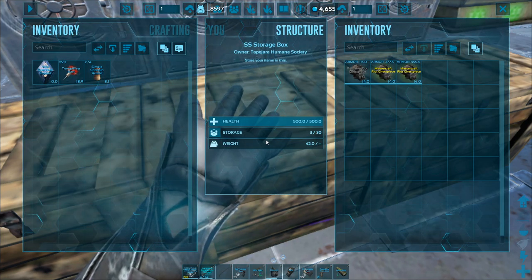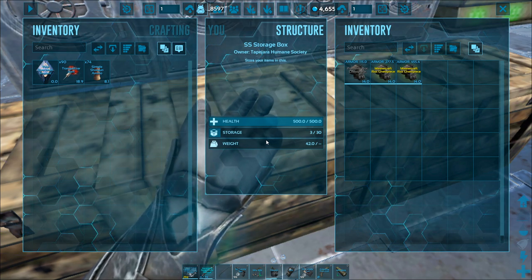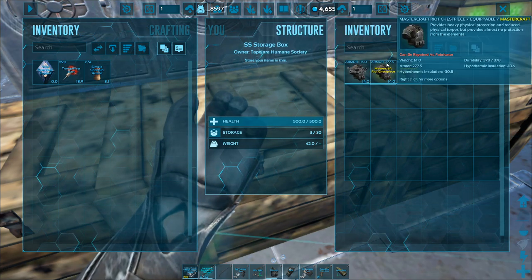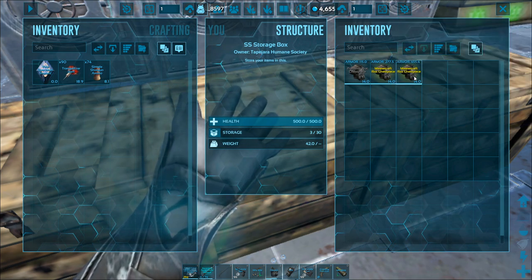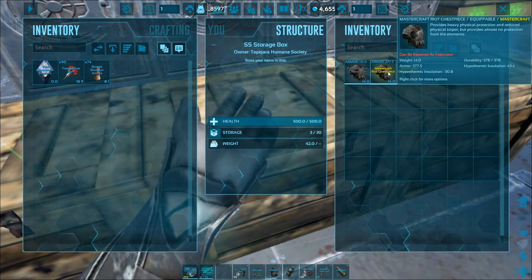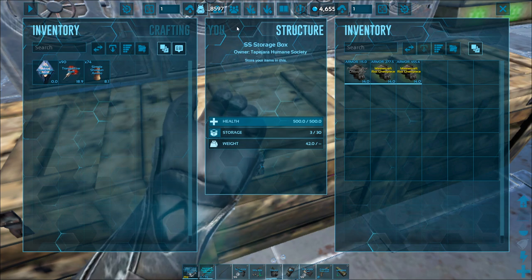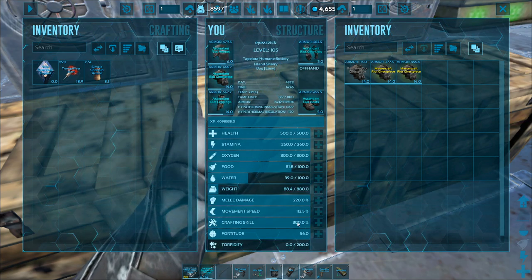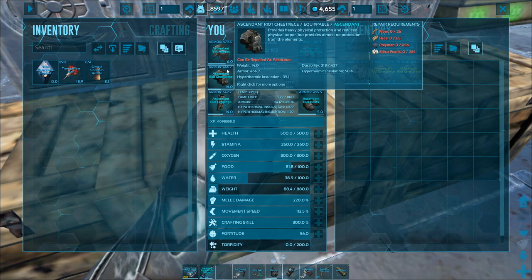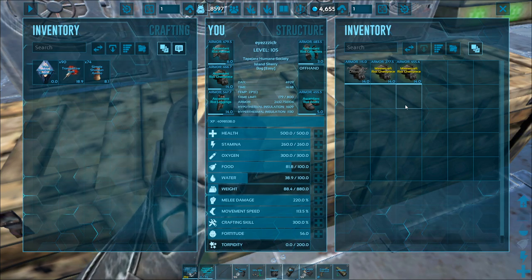Just because an item is ascendant doesn't necessarily mean it's better than mastercraft or anything below it, and I'll show you here. A base armor for a riot chest piece is 115. I have a couple of mastercraft pieces here — this one is 277 armor and this one is 455 armor, which is 200 more armor, and they're both mastercraft. This has to do with the quality of the blueprint and your crafting skill. I'm wearing some ascendant riot armor that only has 466 armor, so sometimes your mastercraft gear can be better than ascendant gear depending on the blueprint and your crafting skill.